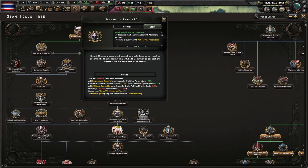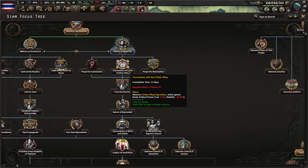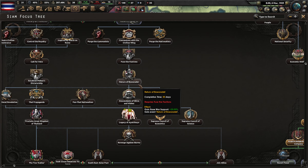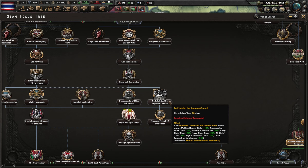Monarchy support confirmed! This removes the Khanaraston, giving political power +25%, unaligned +0.10. The tree also includes: remove military opposition for political power and stability, remove civilian wing opposition for more stability, perfuse the factions for more stability, and return of Bororade which gives war support.